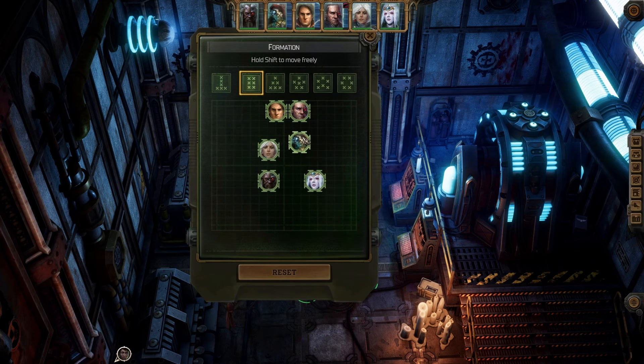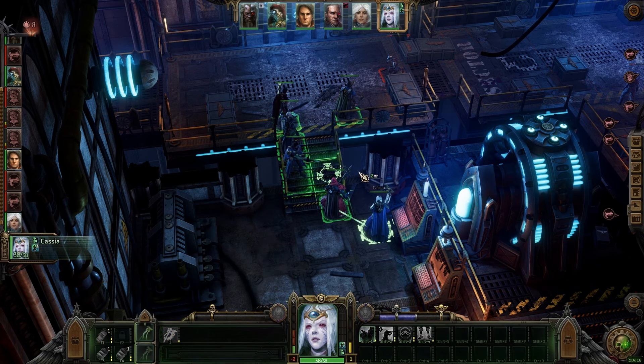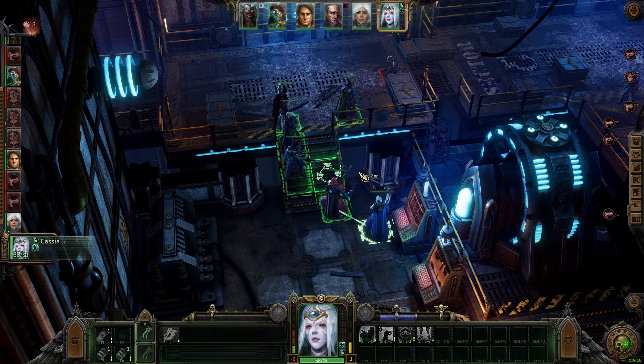Many of the items and abilities that provide flat bonuses to damage for every shot from Burst Fire now provide a percentage bonus to damage instead. This obviously makes Argenta Bolter builds less powerful, but don't worry — she's still amazing.